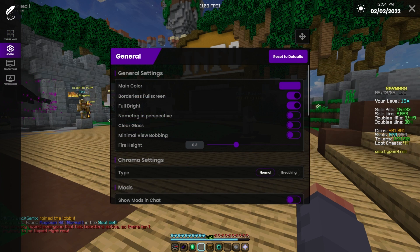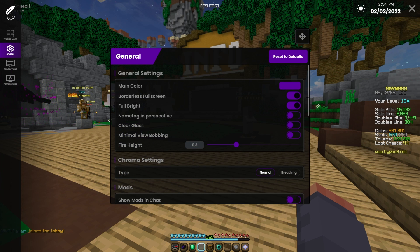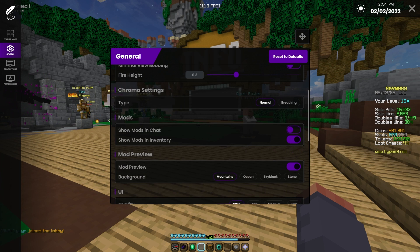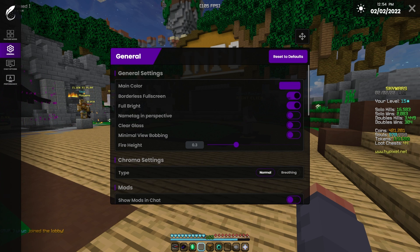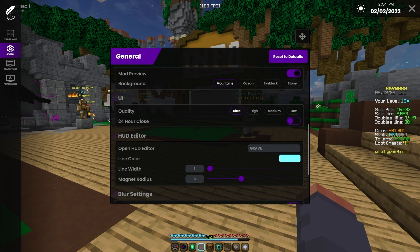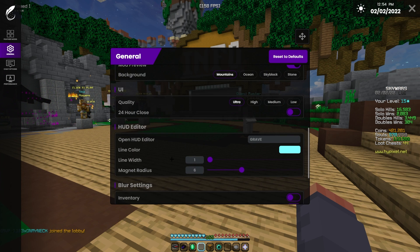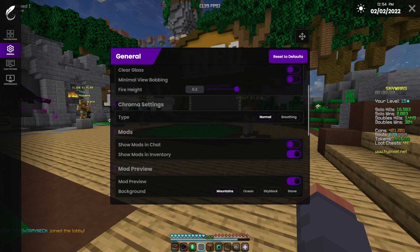Moving to the left side — under General, you can change the accent color. It was previously red by default but I changed mine to purple. You can change whatever you want. I suggest using borderless full screen since it's much better for alt-tabbing. UI quality is set to ultra — again, these are just up to you and your preferences.